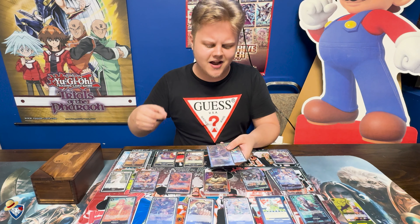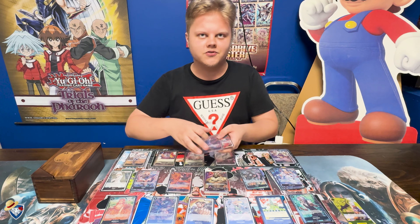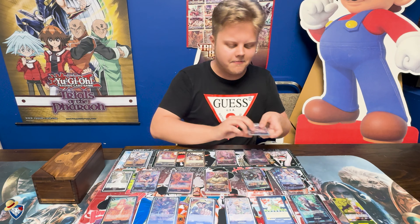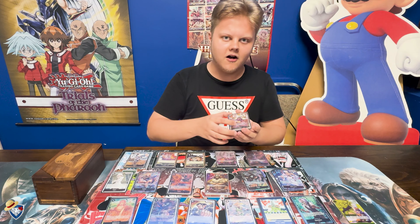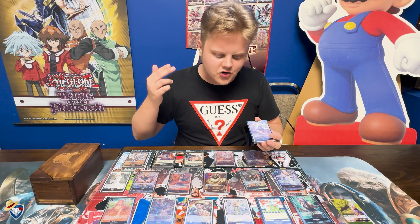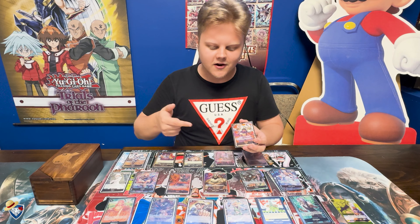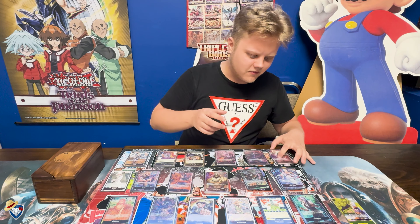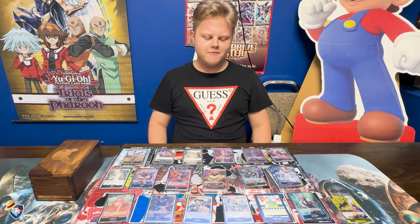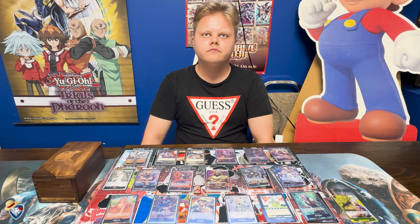Then we have the big fat Gekko Moria — absolutely phenomenal card. Play a four-cost and a two-cost, one active and one rested, and KO a five-cost. This is where Helmepo comes in. What you can do is play Gekko Moria, Helmepo rested, Rebecca active — Rebecca will get back a Spondine, and then Spondine will get back a Rob Lucci or a blocker, giving you a full board out of nothing including two pretty good cards. Gekko has always been strong since they came out.